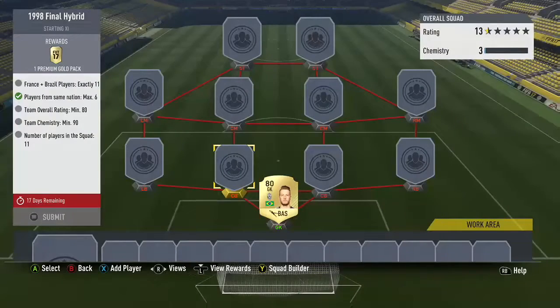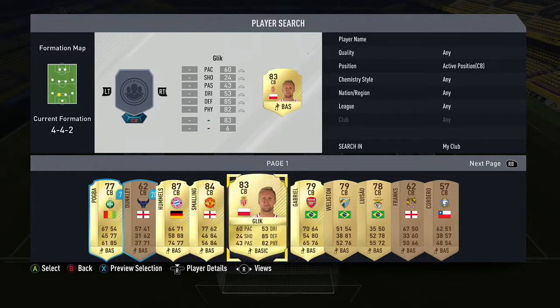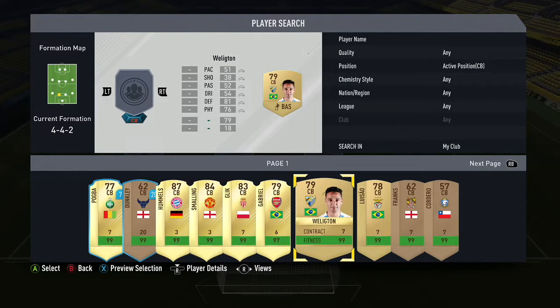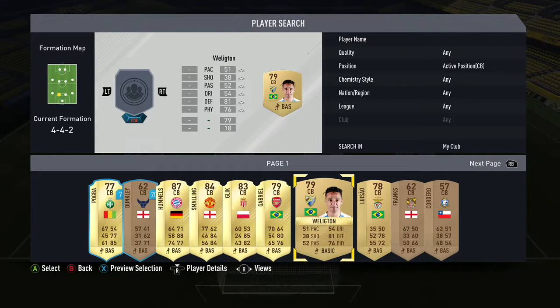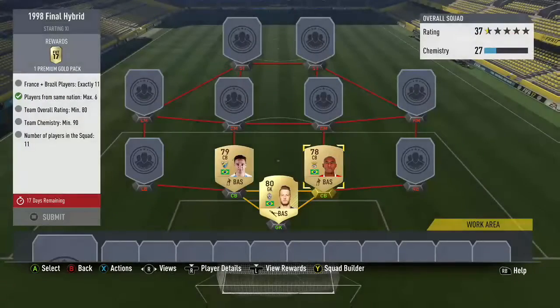We're going to start by making the team, starting with the defense and the goalie. This challenge requires between Brazil and France — you need six Brazil or five France, or six France or five Brazil. You just can't have more than six of one nation. As you can see, we get three Brazilian center backs, all going for under 1.5k, so it's already really cheap.